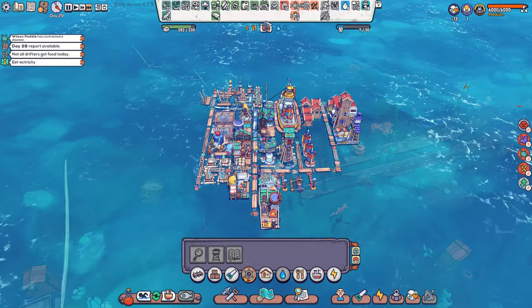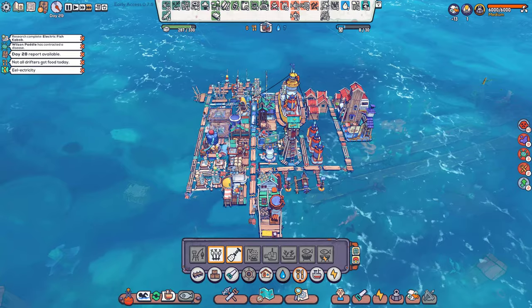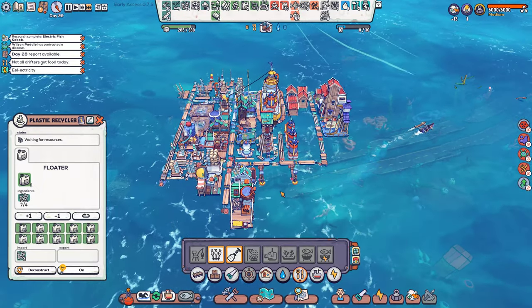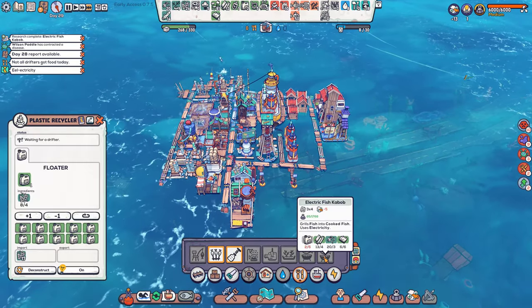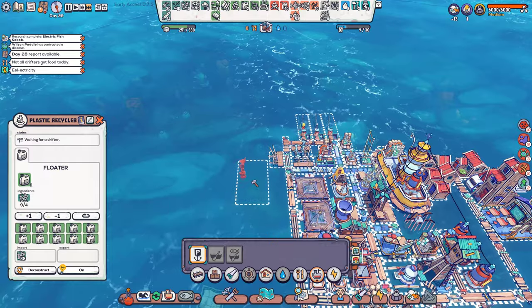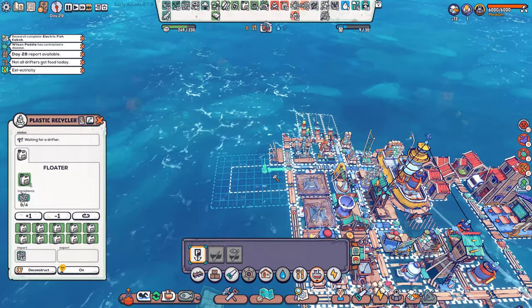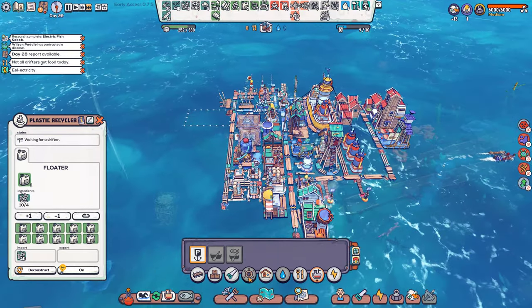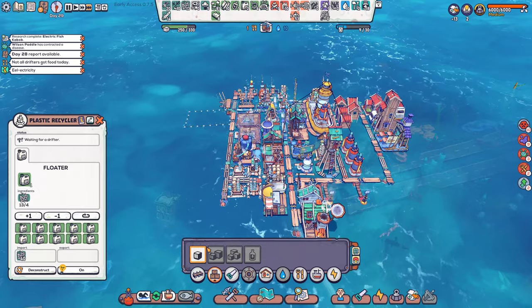We have metal plates now — sweet! Now we can start actually building other things. Like this — but we need floaters again, shoot. We can get the electric thing, which is cool. We'll definitely get that, and then in theory a fishing boat. Let's put you here. You already made it. We could get a warehouse and delete some of this — I don't know how big this thing is.